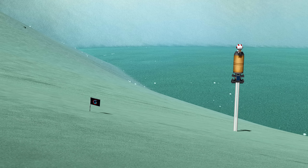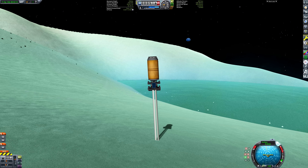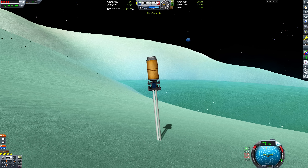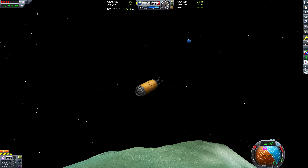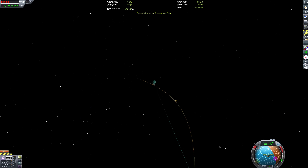Valentina's enjoyed her time on Minmus, but it's time to get home. To do that, we're just going to fire our last correction stage and then the final three decouplers. We don't need the probe core, reaction wheels, and battery with us now, so we'll just leave those on the lower stage in order to reduce the mass of the final stage and get the highest velocity possible for our impulse.